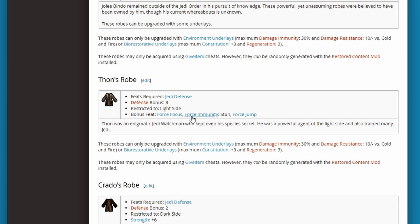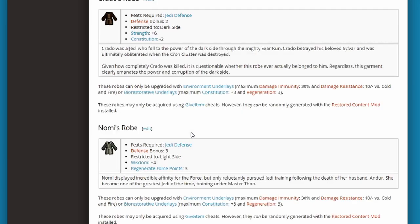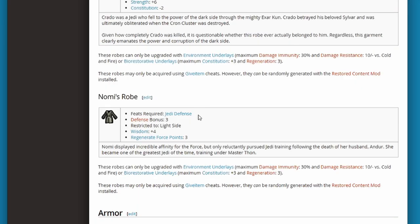Out of the cheat tier or restored content mod tier, they're all pretty good. Jolie's robe is good because of the plus 4 charisma, so that one's great for a Counselor. Thon's robe is really the only one that adds bonus feats — and not only that, it adds quite a few of them — so that's probably my top pick from this tier. I don't think I'd recommend the Kratos robes since it's the only one with a penalty, and why take a penalty when the others don't? Nomi's robes are really good too with defense 3, wisdom 4, and regenerate force points 3 — great for a Counselor since it'll boost your force points.